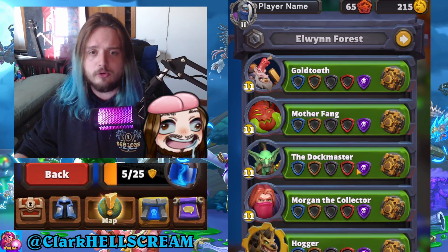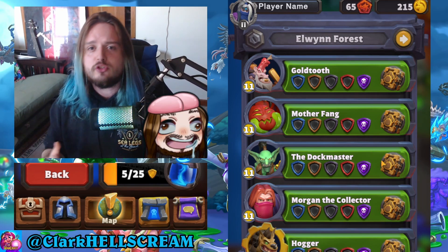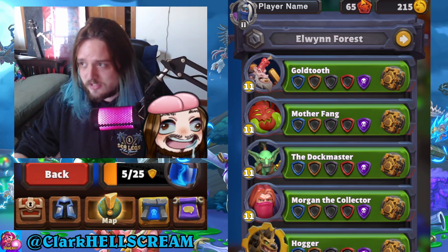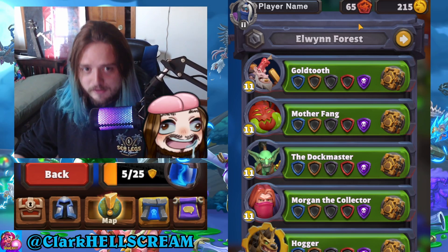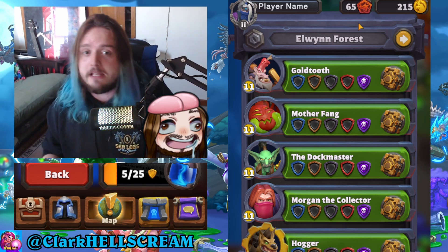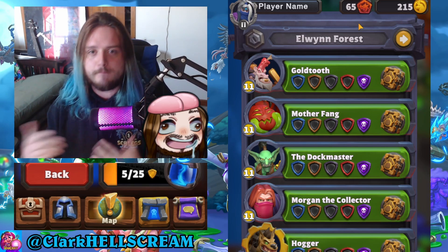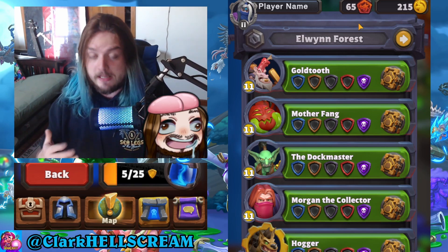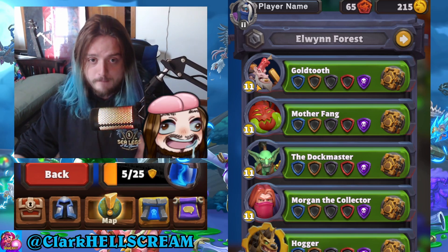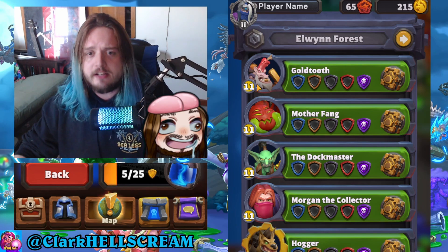The first mission you'll have access to is Elwyn Forest with five different bosses. There are essentially around 100 bosses possible within this game — I've defeated 65 of them so far. Every single boss has something that makes it unique, like a special ability or perk that makes it a challenge to beat. These levels are going to be important later, which I'll explain once we get to that point.